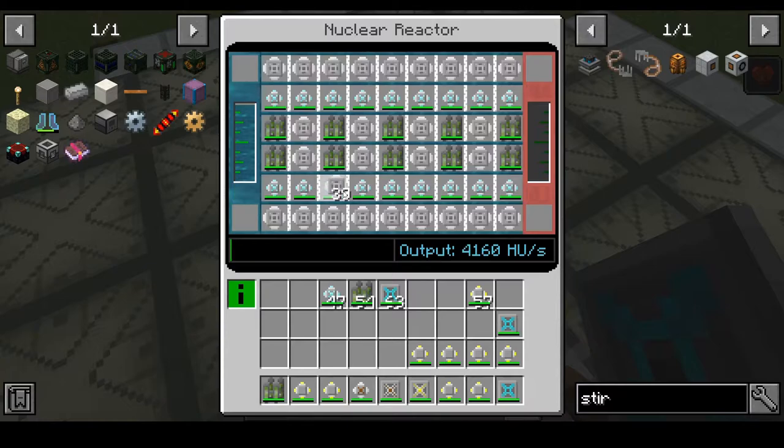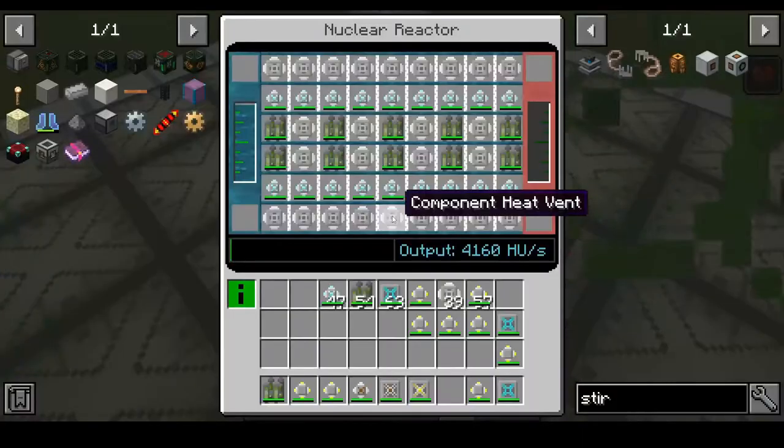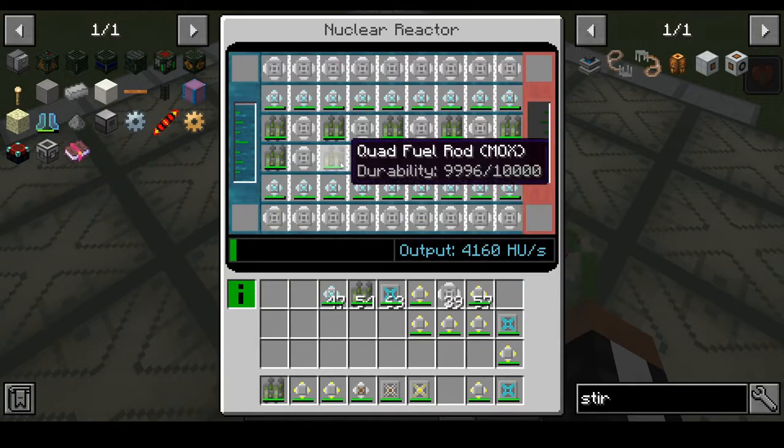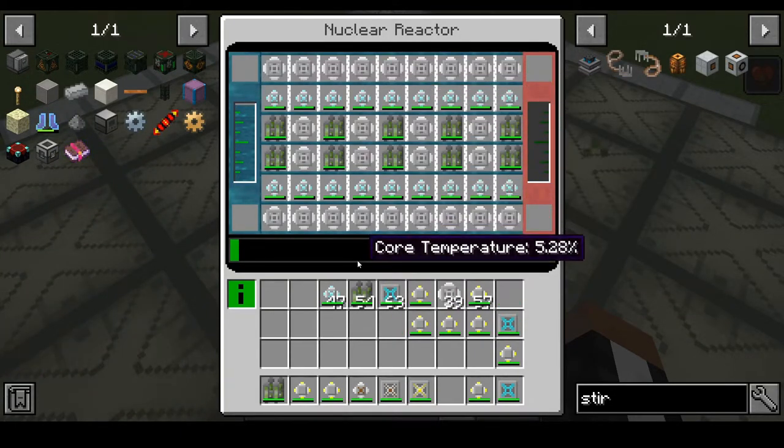There should be 3,200 HU per tick — we're gonna try to get that to max, which is about 5,000-ish. Now let's go ahead and turn it on. The machine is generating heat output now. As you can see, the components are hating me for this, but it is slowly building up heat, which means we could time this and run it for a certain amount of time.